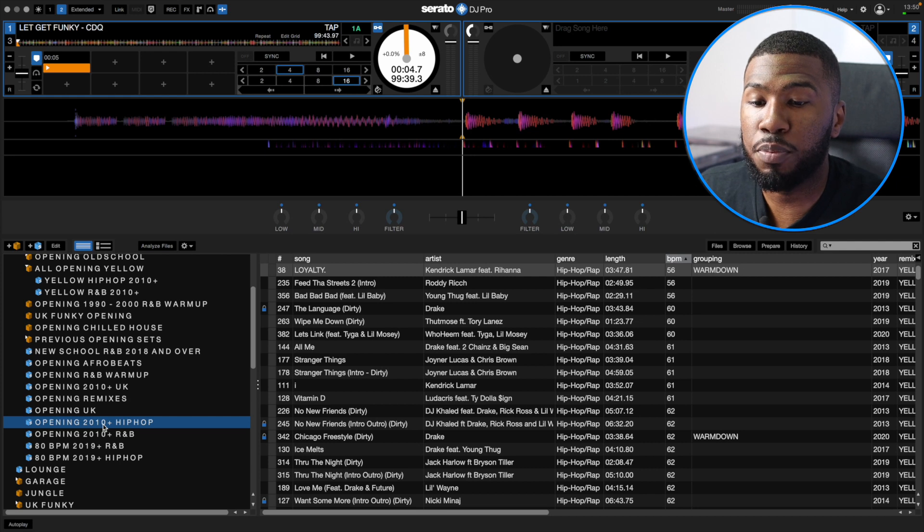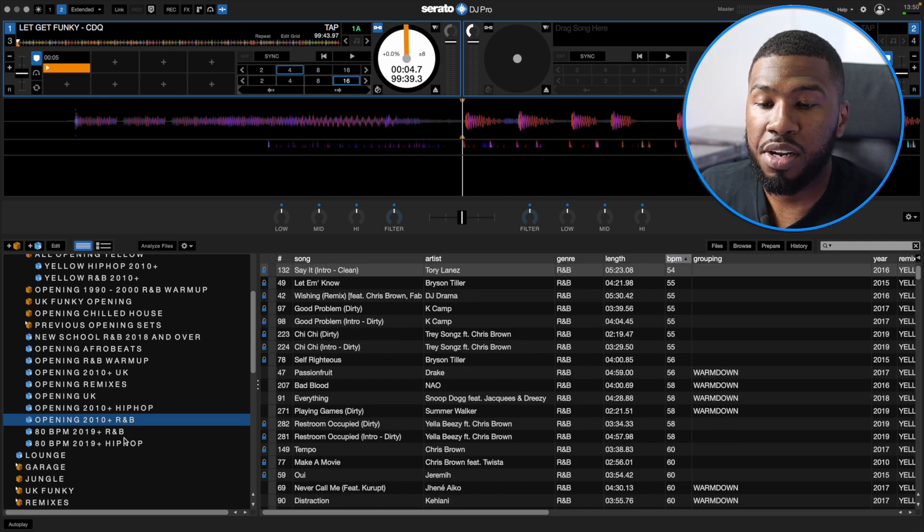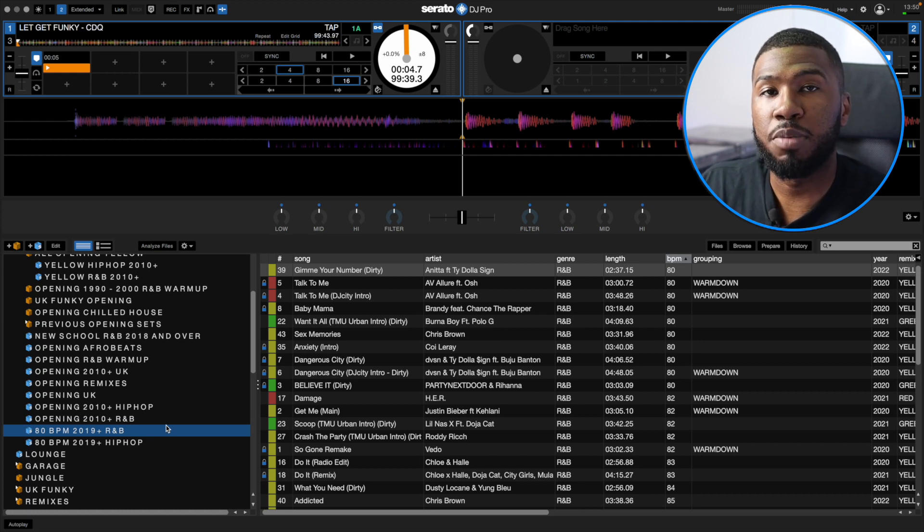I've got opening 2010 plus hip-hop, opening 2010 plus R&B, and then a newer crate — 80 BPM 2019 R&B. It's just newer songs in the BPM range of 80. This is something I'm trying out, trying different ways to open up my sets, getting away from just playing old school music at the start and building more crates that allow me to play newer music. That was the opening crate.